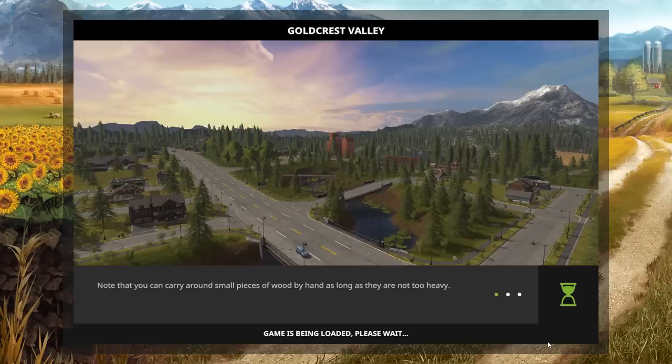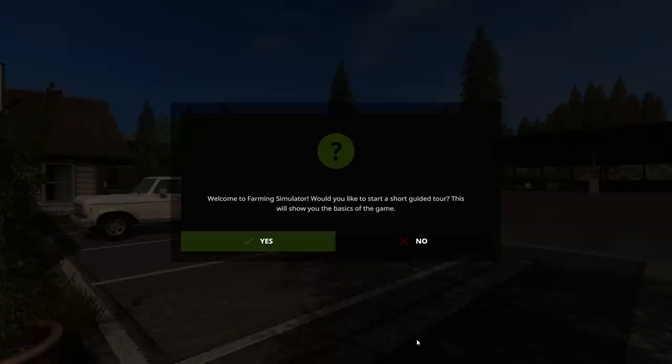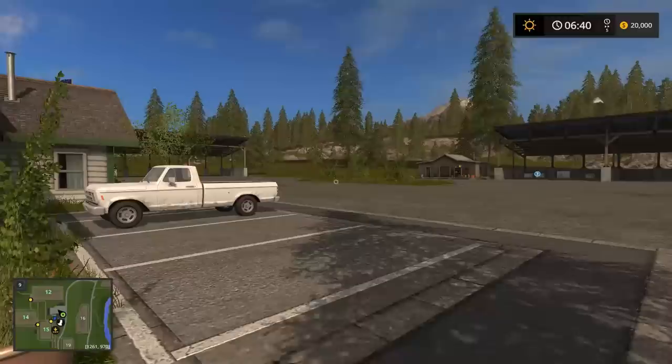I'm going to use the Nomads farmer. For Switch users, you can also use this guide, but the buttons aren't going to line up. I'm using a steering wheel and a joystick for my front loader controls, so I have a very different button layout than you're going to have. You'll have to figure out what buttons do what by following the help menu.